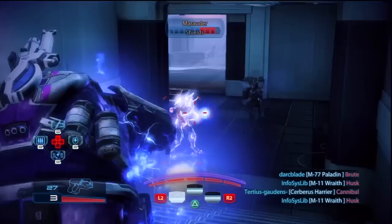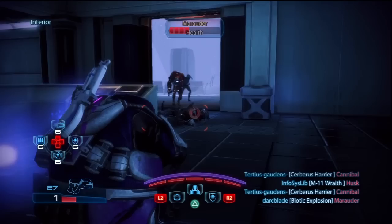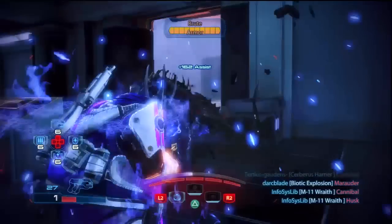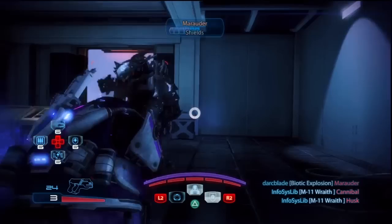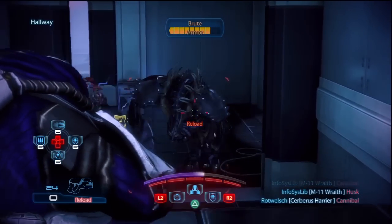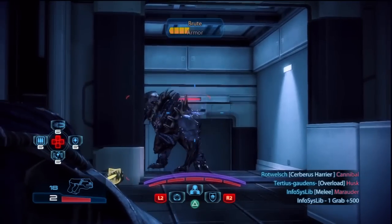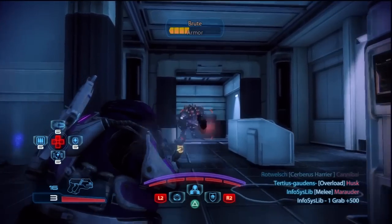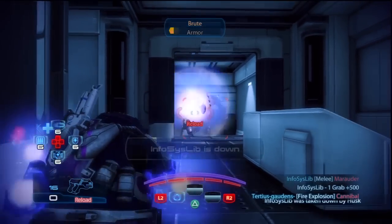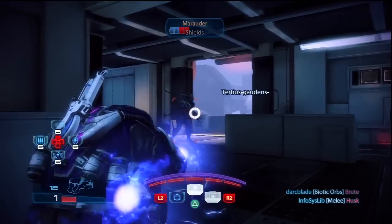Now stasis can also be used to set up biotic explosions. Basically if you cast stasis on an opponent and then they are hit by a secondary biotic ability, for the Volus you can follow this up with a biotic orb if you so wish, then a biotic explosion will be created. The effect of the biotic explosion is that the target will take additional damage plus anyone else around them will take damage too. Finishing on a good point though, stasis is an insta-cast ability so as soon as you see someone who can be affected with stasis and cast the ability then they will be affected immediately. There's no orb that has to float towards the enemy first.